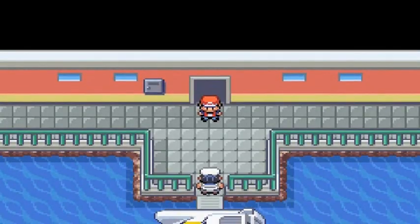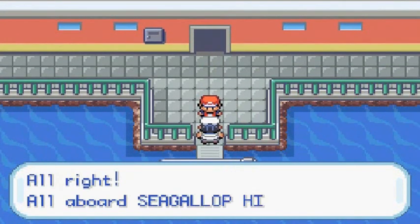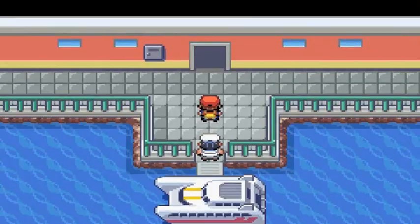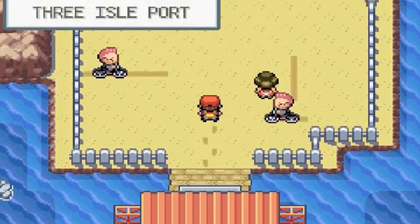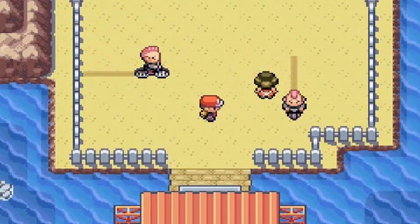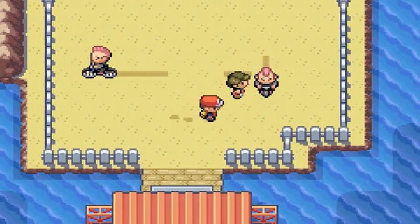Going down to the dock to talk to the sailor — 'A hoy there, who do you want to sail?' Right here to Three Island. Here we are in Three Island, and once you arrive there's a bit of trouble going on. As you can see there are some bikers just strolling around. This guy is circling around a lady, so let's see what he has to say.